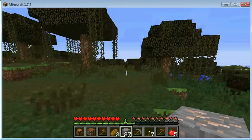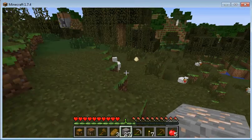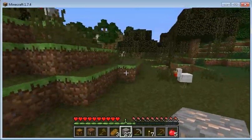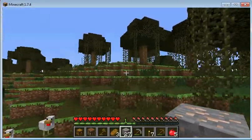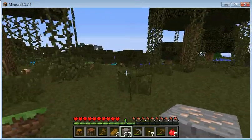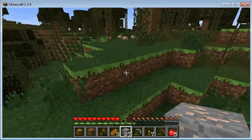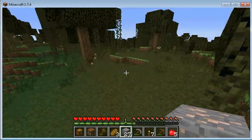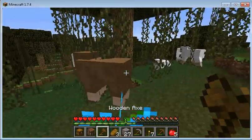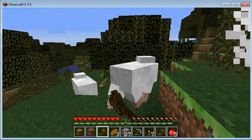Where can I build my house? I wanted it to be on a flat area. Why are there a bunch of chickens here? I think I might build somewhere far away here. There are some people talking in the background — I hope you guys don't mind that. Let's just kill some sheep: brown wool, white wool, white wool.